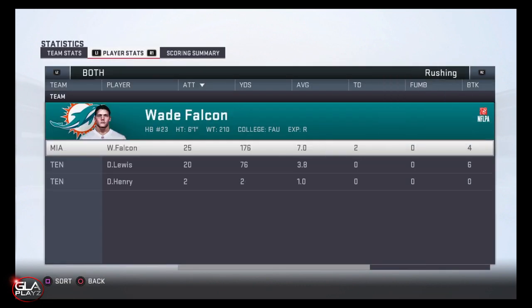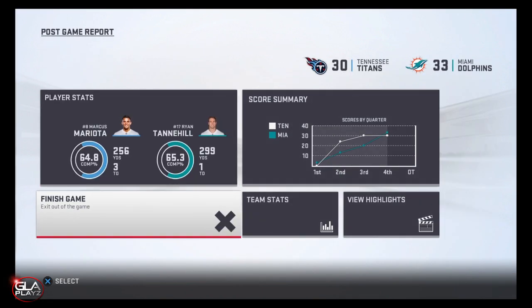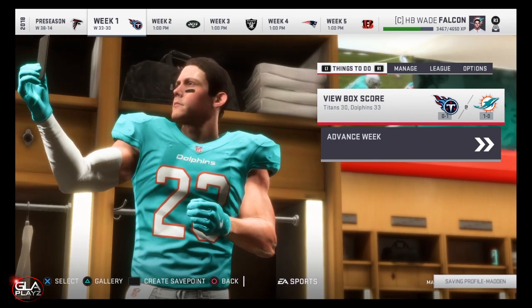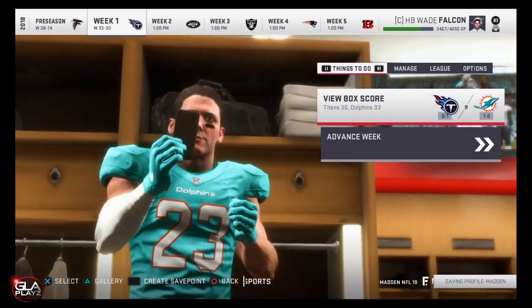Here are the stats of the game: Wade had 176 yards rushing with two touchdowns, and he also had 200 yards receiving and one touchdown. That's going to be the end of the video guys. Thanks for checking it out — if you enjoy my content please hit the subscribe button. I'll be bringing you more Madden 19 content soon. Catch you guys later, hope you have an awesome day, peace!